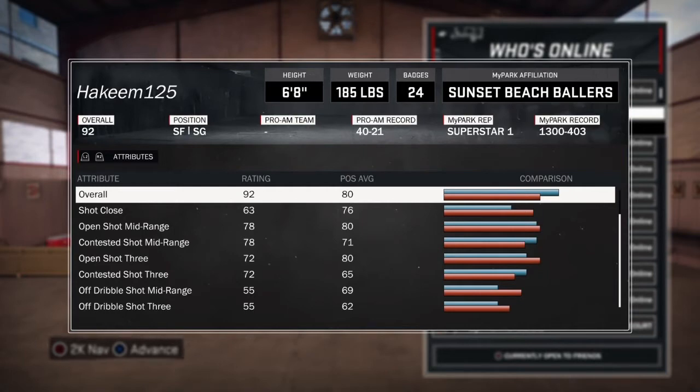If you want a good park record like mine, you should create this point forward. Speed boost, play defense, get blocks, rebounds, good jump shot if you know it. He can do everything up and down the court — assists, point, rebounds, blocks, steals — you name it.